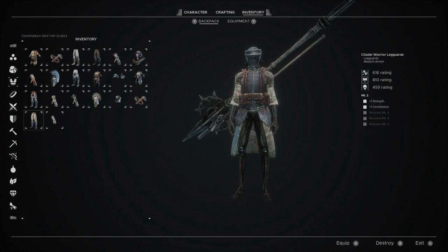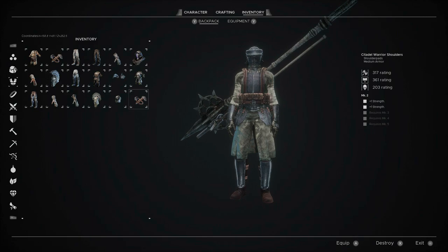Citadel Warrior Gauntlets give 1 strength and 15 max flux points - that's like your focus, your mana, call it what you will. And then for boots, the Citadel Warrior Leg Guards give 1 strength and 1 constitution. And you pretty much get the stats I was using.